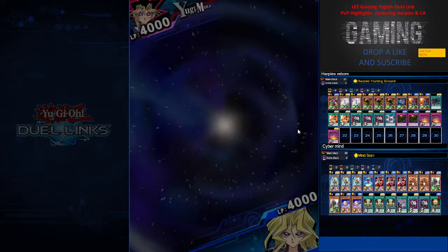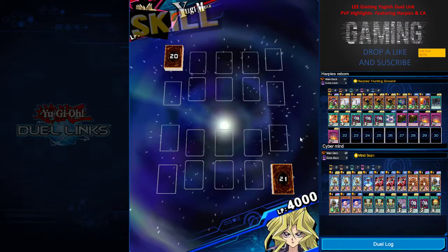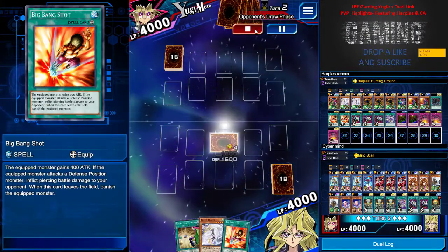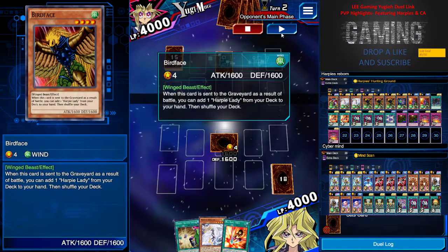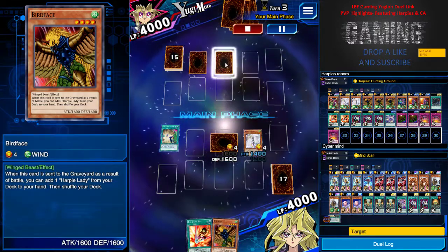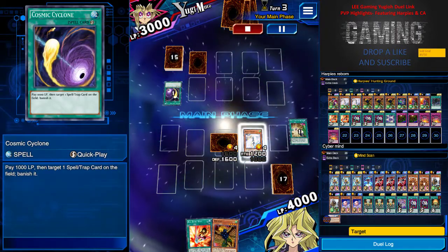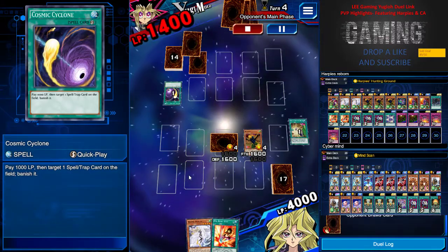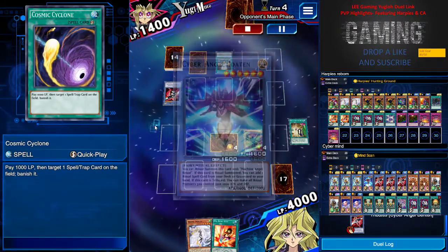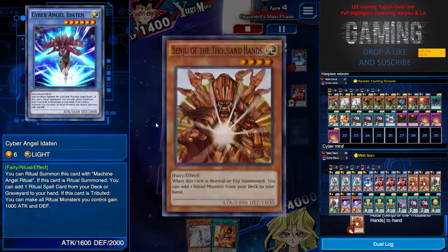This time round, against Yugi Moto. I open up with one Harpy, one Bird Face, and a Big Bang Shot, but he used a restart skill, so I'm not sure what kind of player he is. I just set this turn because I want to get another Harpy Lady out. He has two sets. He used the Ten Thousand Dragon Banish combo, so I'm just going to search out Senju.